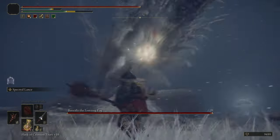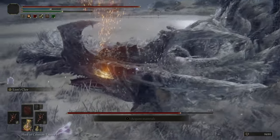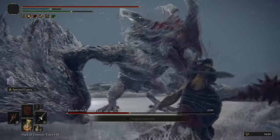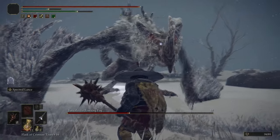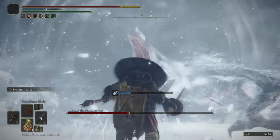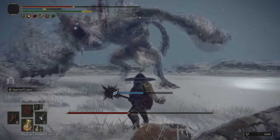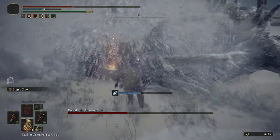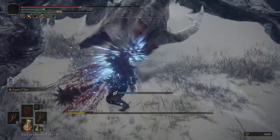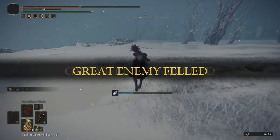Here we are fighting Borealis. Borealis is actually a huge pain in the arse if you're doing anything other than what we're doing. As you can see, Spectral Lance on the Great Lance — it has to be the Great Lance specifically, or just the Lance — on this particular class of weapon, Spectral Lance will do three headshots and stagger the Dragon. We've landed three, and down it goes. Obviously if the Dragon is down, he ain't attacking you, so we're just smashing its head in. That is how you defeat Borealis, nice and easy.